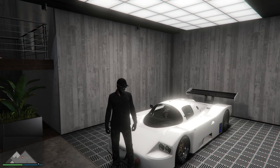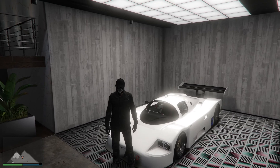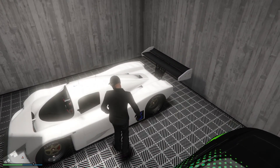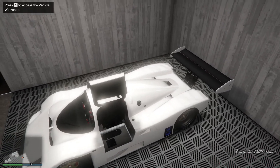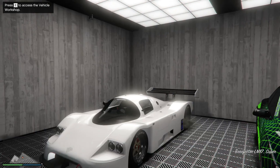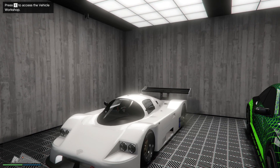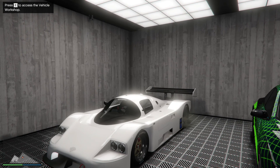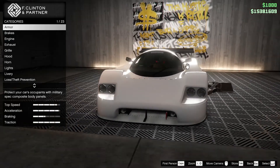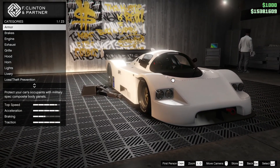Welcome back to the channel for some more GTA 5 Online. As you can see from the title and thumbnail, we're going to be looking at the new LM87, which is actually based off the Mercedes Sauber C9. Let's go ahead and bring it into the modification shop and get started.